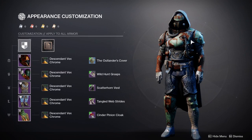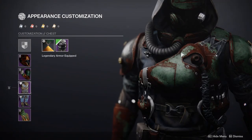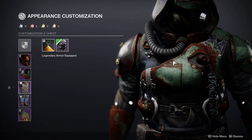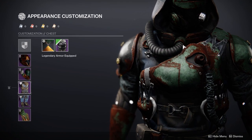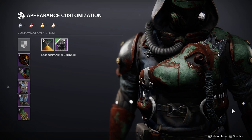Speaking of the chest, the chest is the Scatterhorn Vest. I definitely wanted to use this vest with this cloak because I love the contrast of the hose here and then the hose down here. It's also just a chest piece I knew I was going to wear because I really like it.